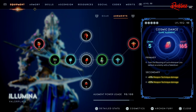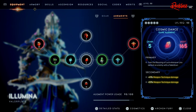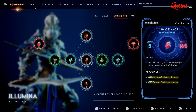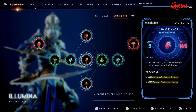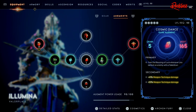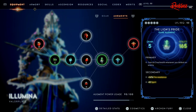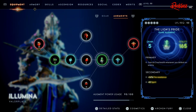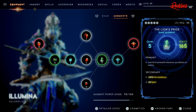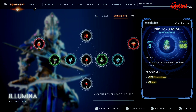Then we have Cosmic Dance, with the primary reading gain the Blessing of Luck whenever you defeat an enemy with a takedown. Remember, Blessing of Luck gives you extra Critical Hit chance. For the secondary, we get plus 41 and plus 22% Weapon Technique damage. Then we have Lion's Pride, which grants 66 Overhealth whenever you defeat an enemy. For the secondary, we have plus 36% Fire Resistance and plus 82 Spirit.